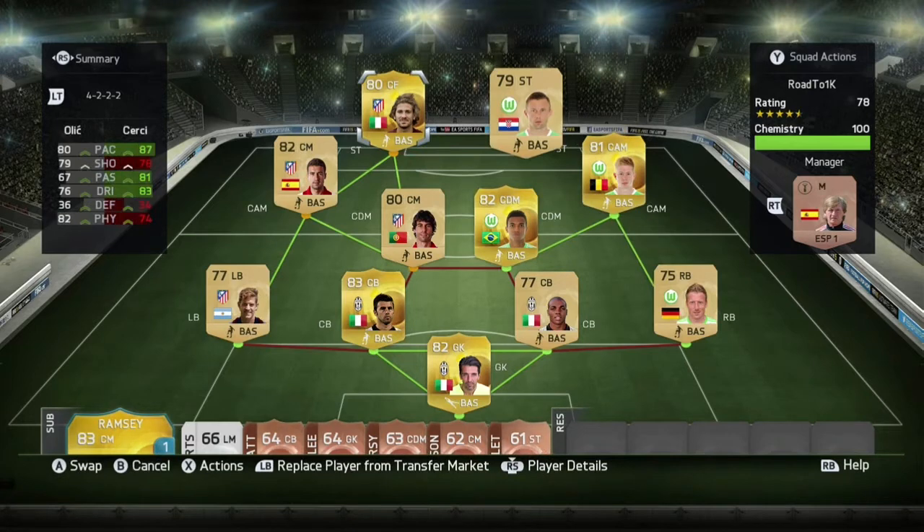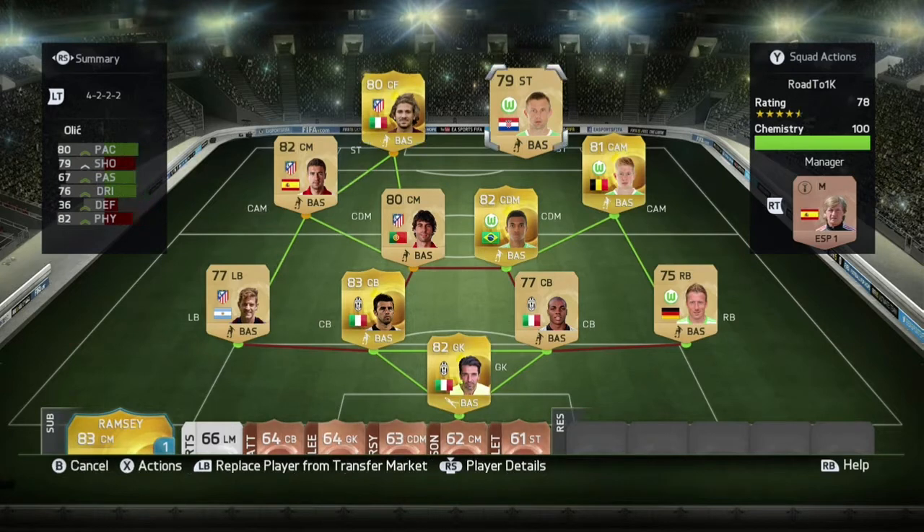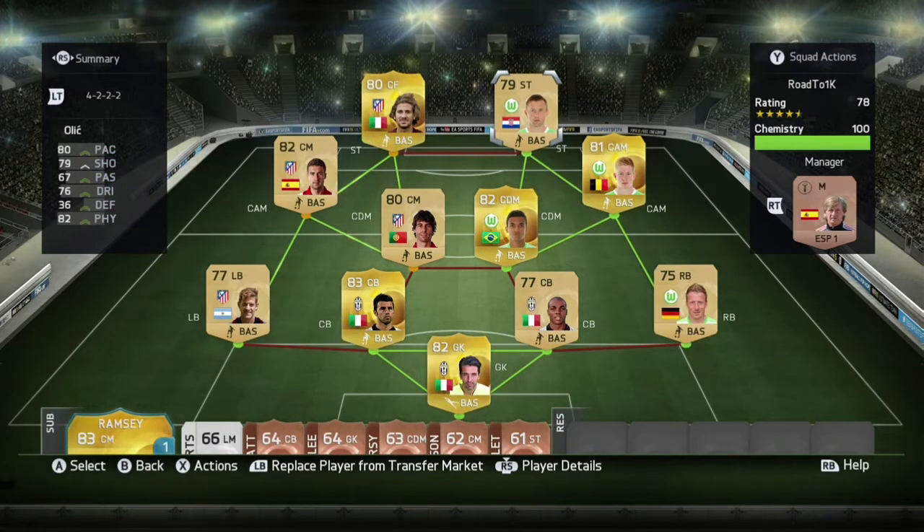The CAMs - I like De Bruyne because of his skill, he's very skillful on the ball. Gabi is just beautiful all around, 500 coins would pick him up. The two strikers - I didn't mind Olic, he did alright, but Szerchy was the main man. I think it's like 11 goals in three games, which was amazing.